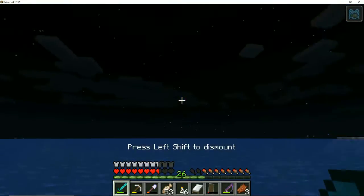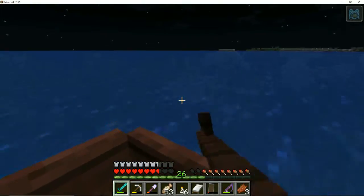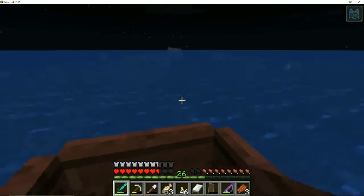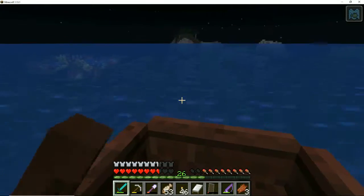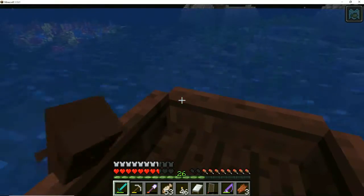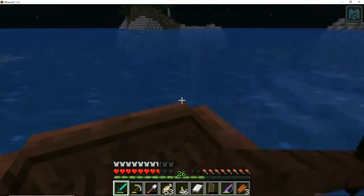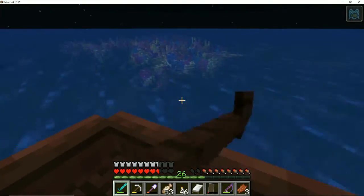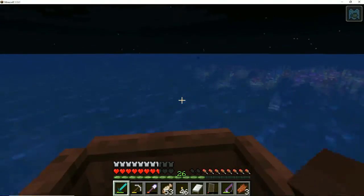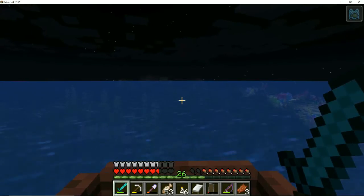We'll ride the boat around and see if there are any more drowned. There's a coral reef around here as well, and I don't think drowned spawn in that biome. This might be an area I've already been to. We're going to head back in this direction and keep looking for drowned with shells. I also have to end the episode here — so make sure to leave a like and subscribe. Thanks for watching — I'll see you next time. Goodbye everybody!